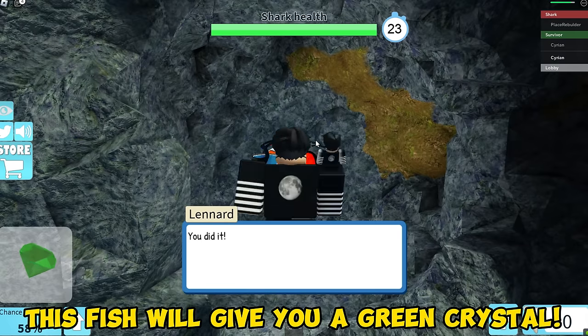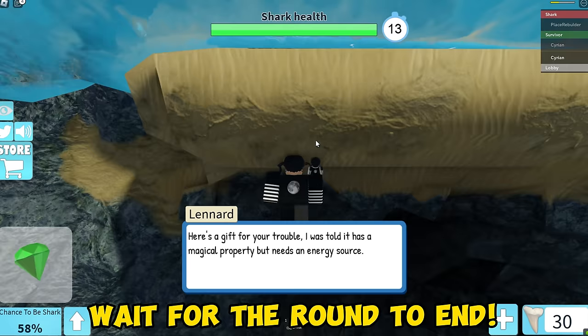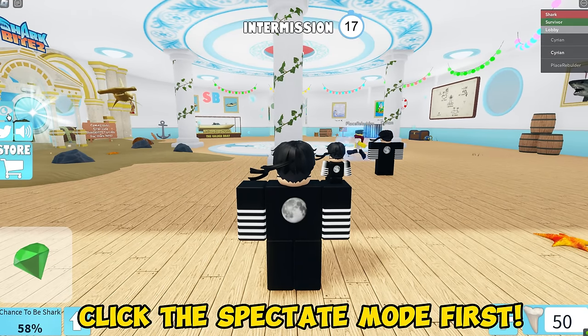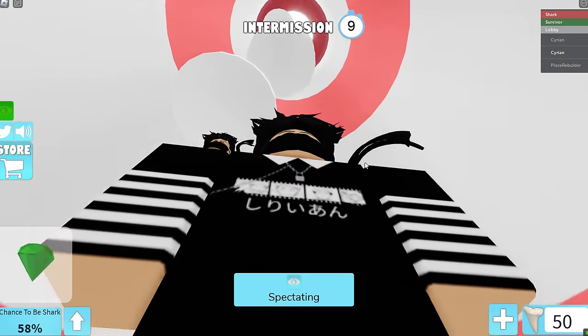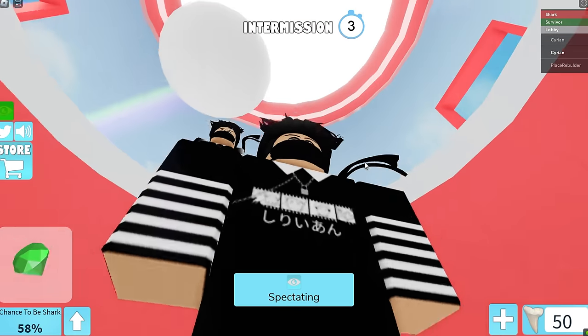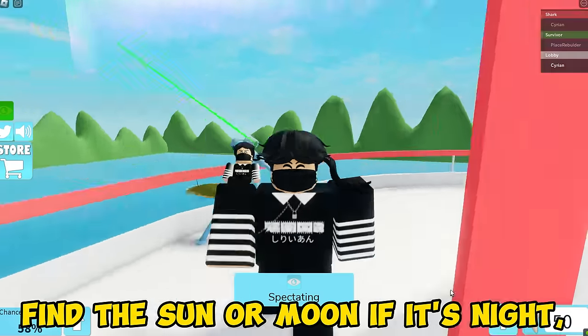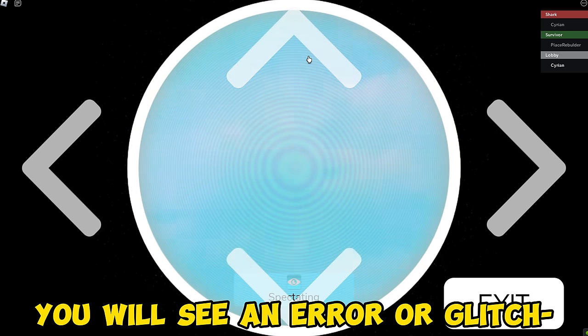This fish will give you a green crystal. You will need this green crystal later! Wait for the round to end. Alright, this part is easy! Click the spectate mode first, then climb up to reach the lighthouse. Now use this telescope! Find the sun — or moon if it's night. Point the telescope at the sun or moon. You will see an error or glitch while finding the sun or moon.